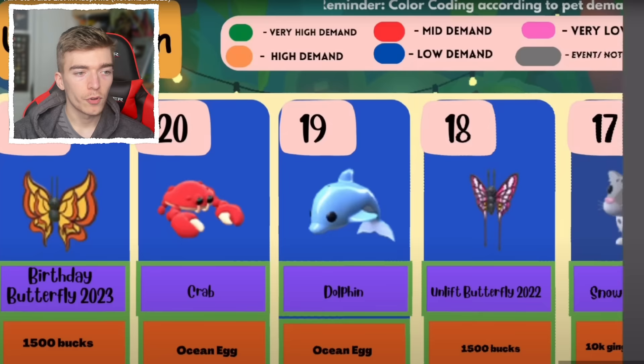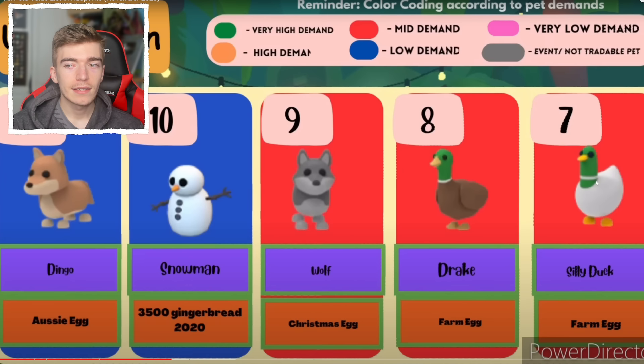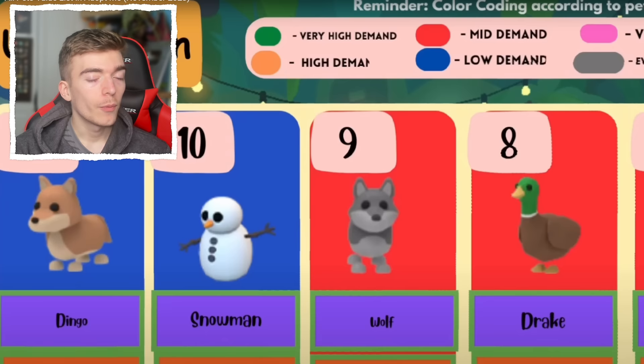Now we're moving into the 2021 butterfly, nearly at the top 10 uncommon pets. We've got some fossil pets — a bat is rarer than fossil pets, which is news to me. Now we're getting into some pets with pretty good value. Number nine is a wolf — I didn't know that. Also number ten is a snowman — they came out in 2020. Time flies, and I have all of these.